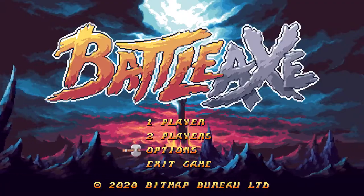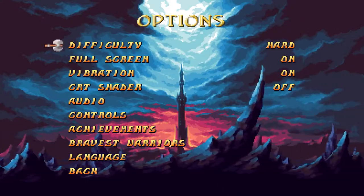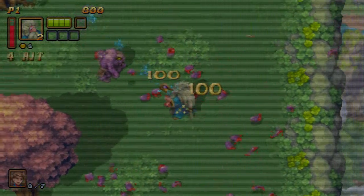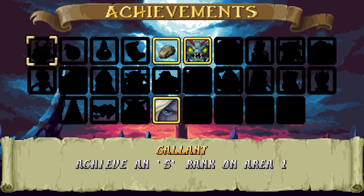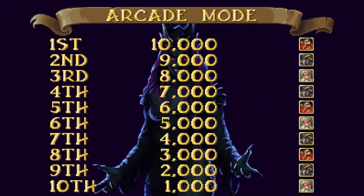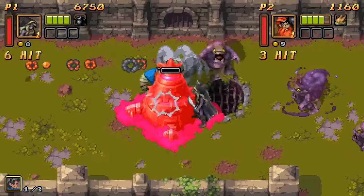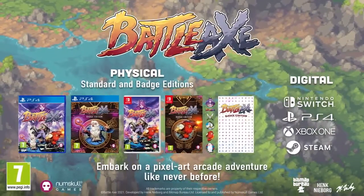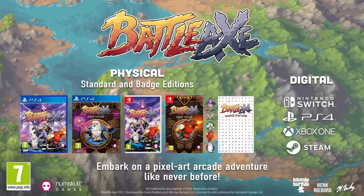There's still plenty more options available in Battleaxe, which include different difficulty options, a CRT shader to make the game feel a little bit more retro, a full list of achievements to unlock, and the ability to save your high scores — a necessity for an arcade styled game. We hope you enjoyed this preview of Battleaxe today. If you'd like more information about where to purchase it from, check out the links down below. And we'll see you next time.